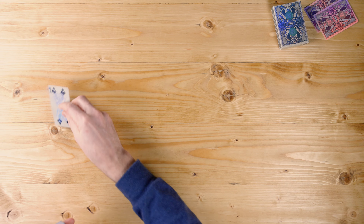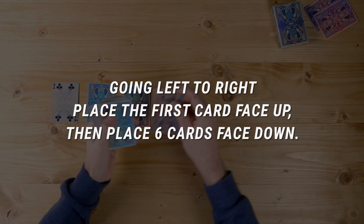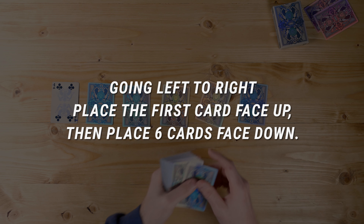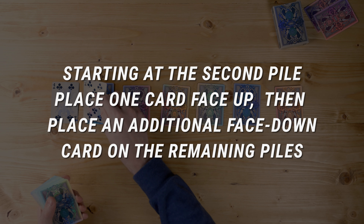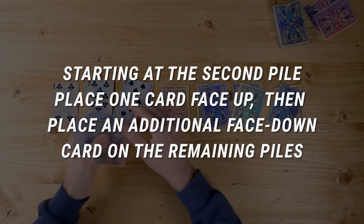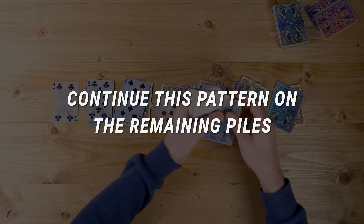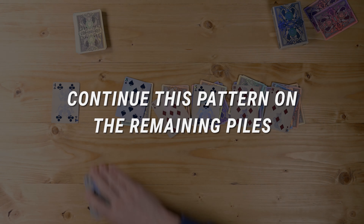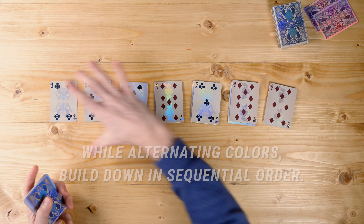Down here on our table we're going to start building by flipping over our first card and then laying down six additional piles — seven total piles. You go back to the first one that's face down, do another face up, and then build on the others face up, build, face up, build, face up, build, face up, build. All right, once again this is our table down here.